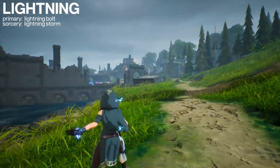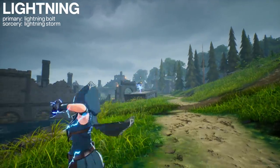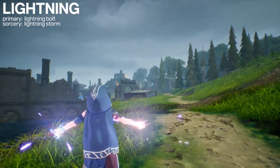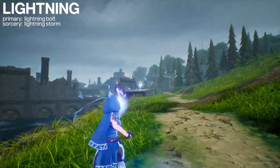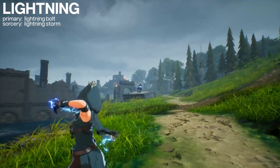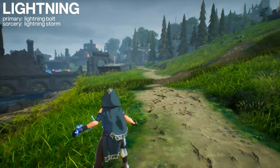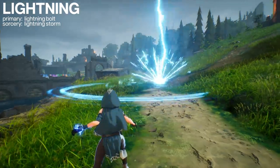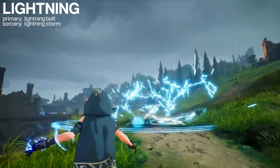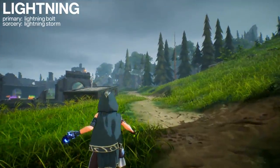And lastly, Lightning. The primary attack fires 3 bolts of lightning very quickly in succession straight ahead and is the closest thing to hitscan that this game has - it's reliable but very underwhelming damage. This element's Sorcery is a lightning storm - which on top of damaging those in the air inside of it, has the ability to stun. Stunning is also a running theme of lightning damage types, especially when you see lightning tendrils as opposed to lightning strikes.